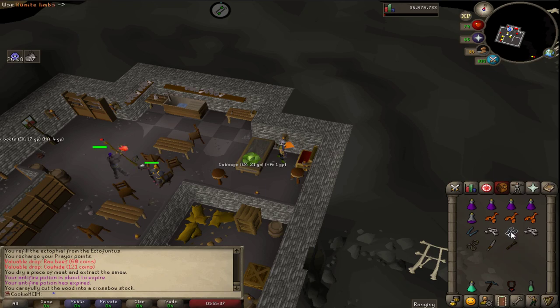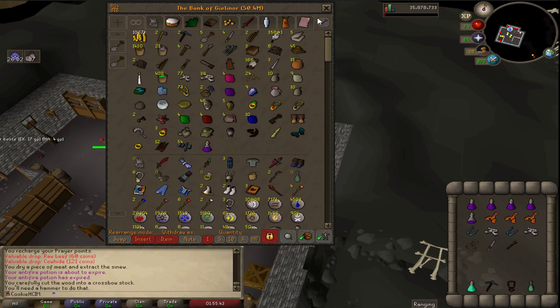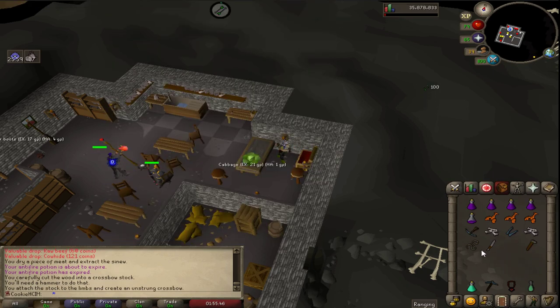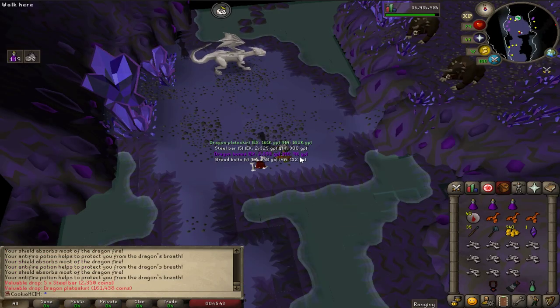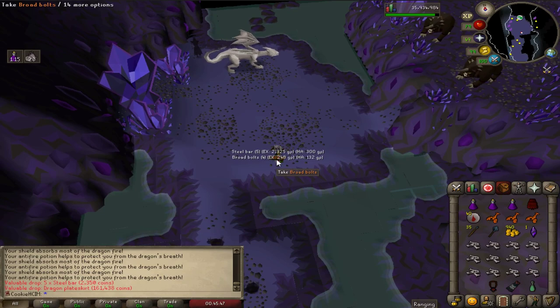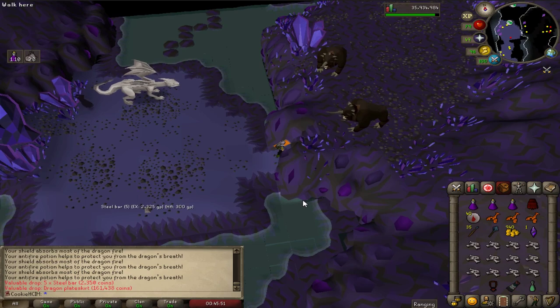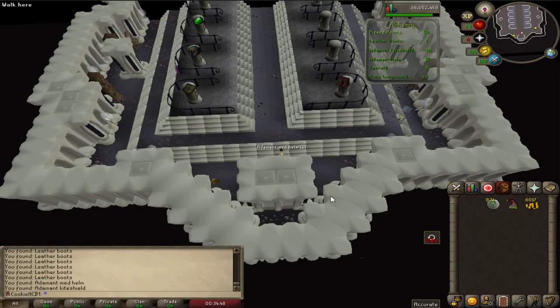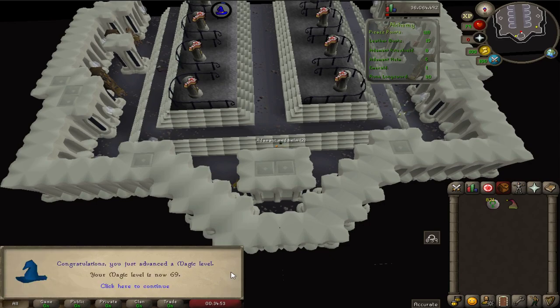Hey and welcome back, this is episode 44 of my Hardcore Ironman. In the last episode I finally got the Rune Crossbow and it is just a great feeling to have that done. I've also got the Dragon Plate Skirt which I didn't expect, but it's a great upgrade for the account. Thanks for all the support with new subs and comments, I really appreciate it. But let's get into the video. I'm depositing some coins and if I calculated it right we should be getting 69 magic.